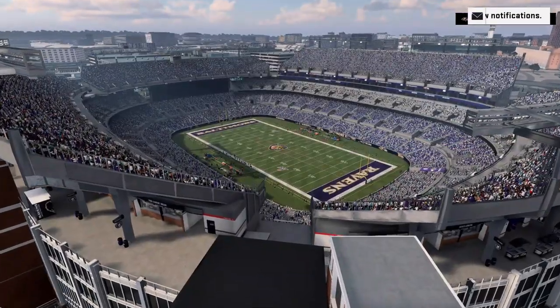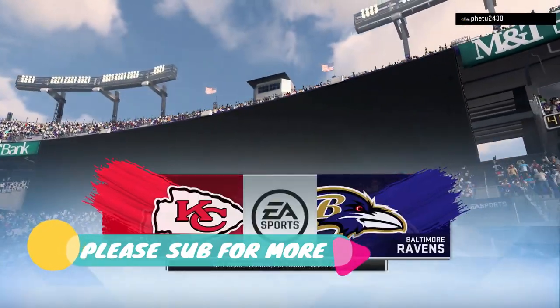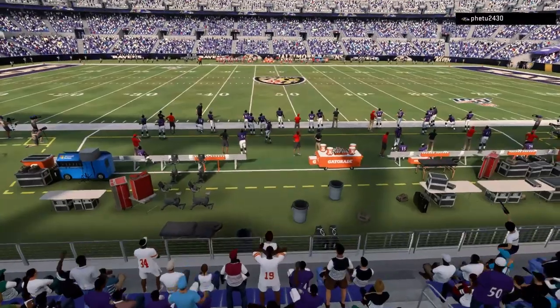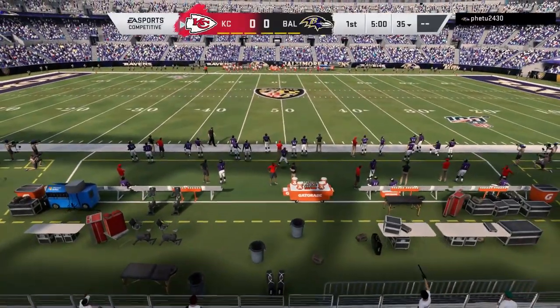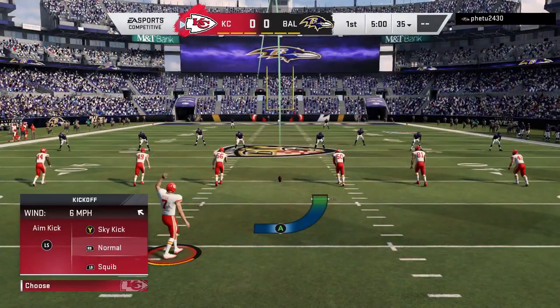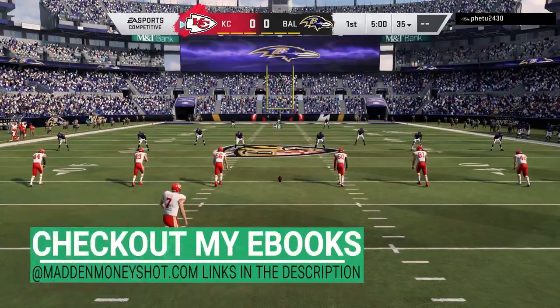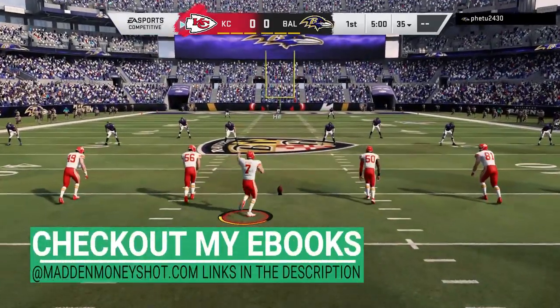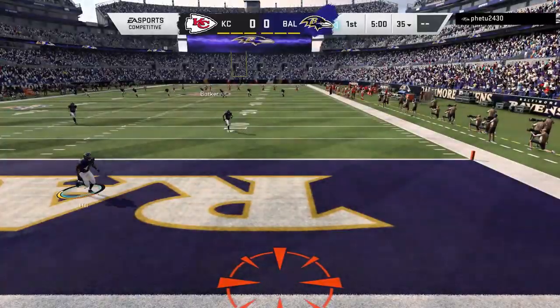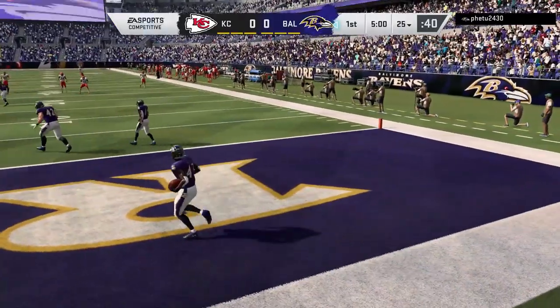Welcome back YouTubers and Madden fans, this is Madden Money Shot sniffing up the Madden cheese as always. Got another defensive tip video for you today. I'm going to go over seven indicators that you can read pre-snap to get a better idea of what your opponent's going to be doing on that particular play. If you want to see more videos like this, let me know in the comment section or hit the like button. Let's get right into it.